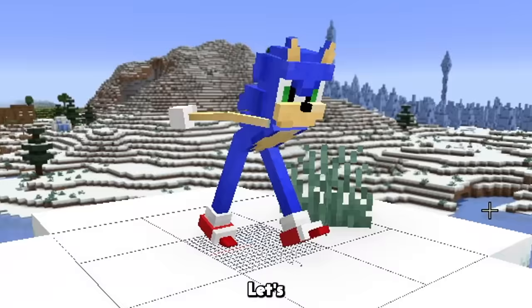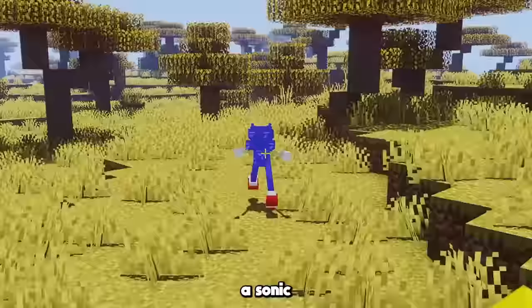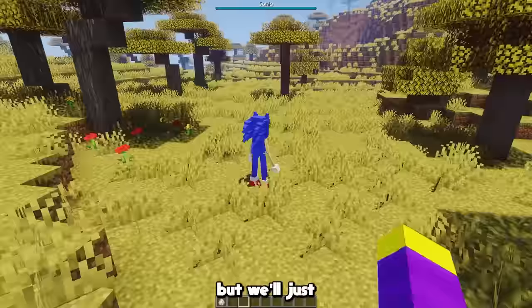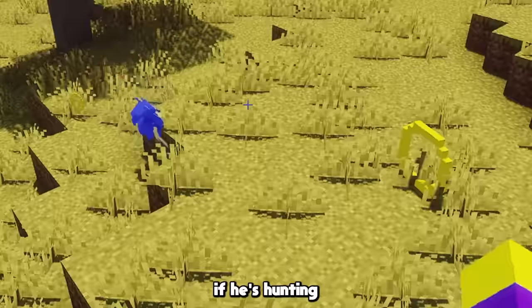I think this guy looks pretty good. Let's see how he looks in game. This is how Sonic looks in game, he looks way better than the original Sonic I made. Sonic is also really fast, obviously, and I gave him a Sonic-like animation when he runs. It's basically just a Naruto run, but we'll just ignore that. When Sonic attacks an enemy, I also gave him an animation of him rolling up into a ball, which looks especially cool if he's hunting for coins.